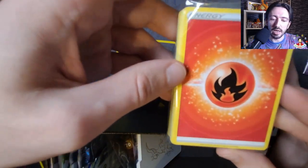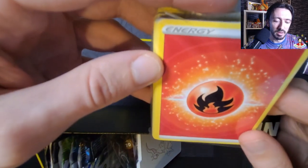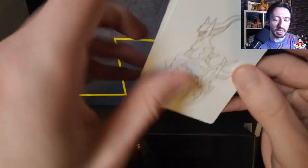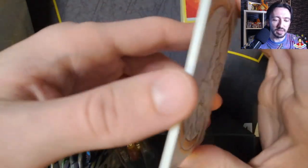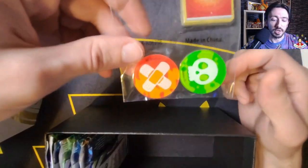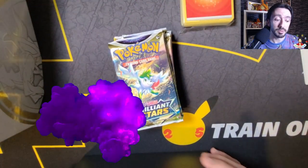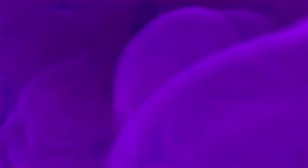Got the sleeves — the nice Arceus sleeves. Got of course the energy cards, which are different for Brilliant Stars — they've got this cool new background on them, pretty funky actually. Got the dividers — very nice, I do like that side actually, that's cool. Got the V-Star marker; I've got three of those now. We've got the dice, the counters as well, and then we've got our eight packs. Let's sort all this stuff out and open these packs up.